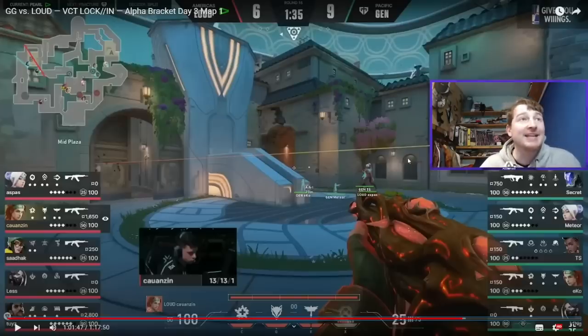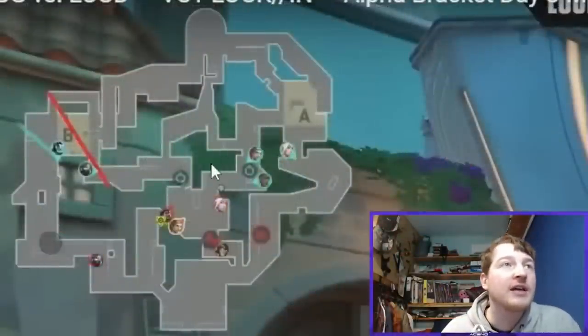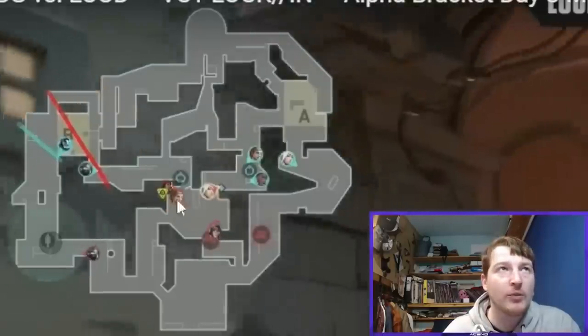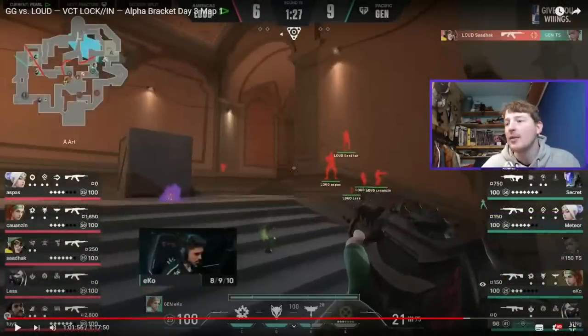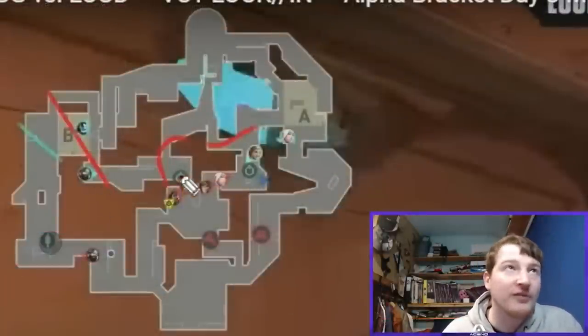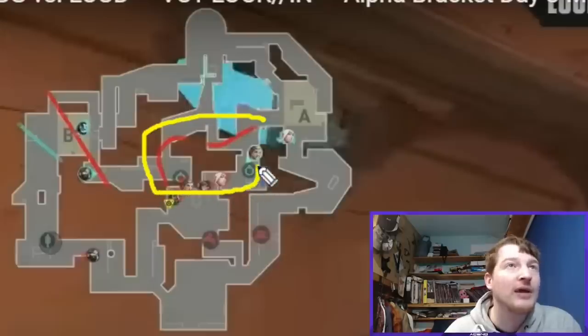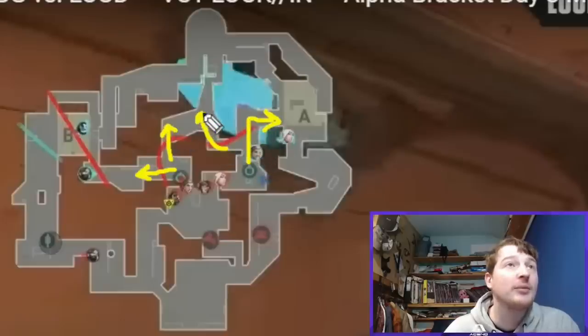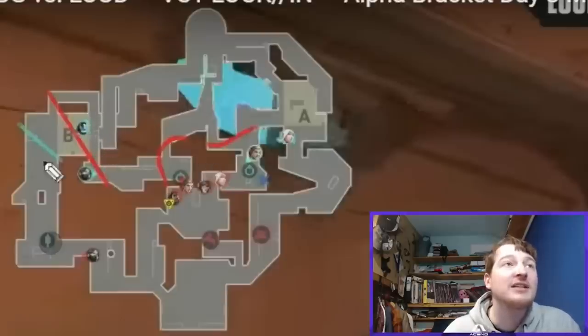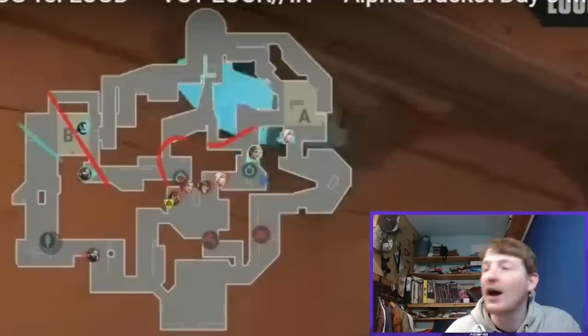Now let's go to the attacking side — round 16. Loud are down 9-6, this is the first full gun round for both sides, economy vulnerable, and it really swings the game. They come in towards mid and we get probably the best Harbor wall of the entire game. The wall goes across mid just like that, and they get a kill on TS in Art. But let's talk about this wall — it threatens multiple angles simultaneously, and pretty much all of Gen G come to look towards mid.